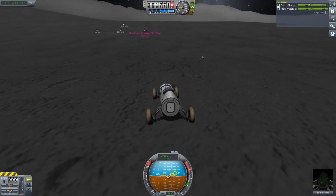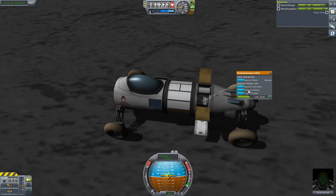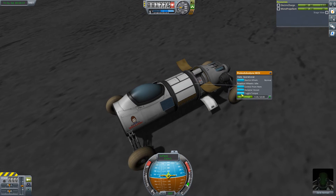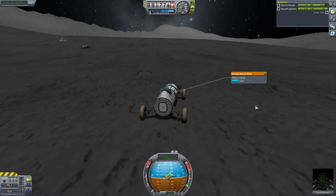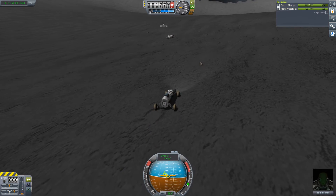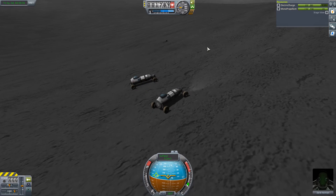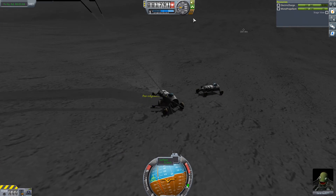We are on the moon! I'm going to turn off the reaction wheels - switching to SAS only, pilot only. There, they're disabled now - that should stop the craft from bending around too much. Not a hundred percent success but very close - we lost a light, but the girls are on the moon! We still have one light on the vehicle. It's not the best vehicle in the world but it works. Join me next time for some exploring.